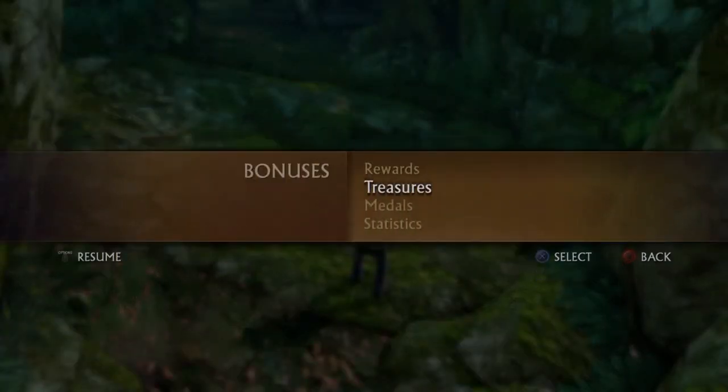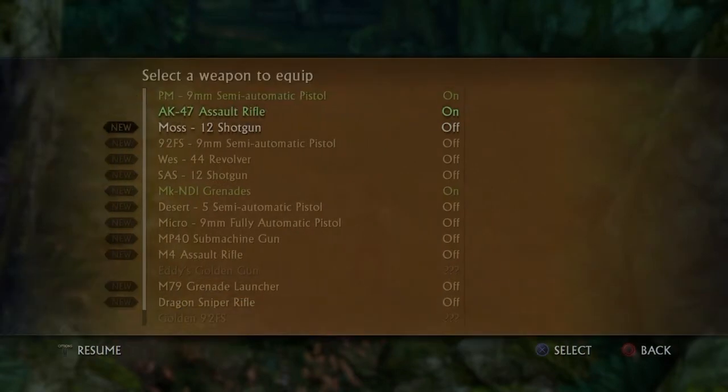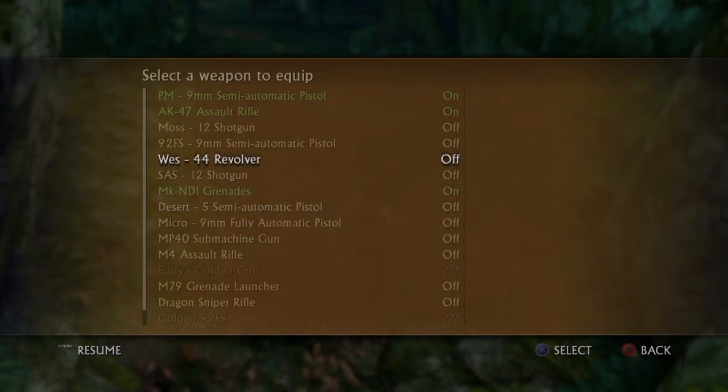Hey guys, how's it going? I just want to show you this very quick video on how you can get two trophies in Drake's Uncharted collection, which are called Triple Dynamite and Dynamite Master. Triple Dynamite is essentially getting three kills with one explosion, and Dynamite Master is killing three enemies with one explosion five times.